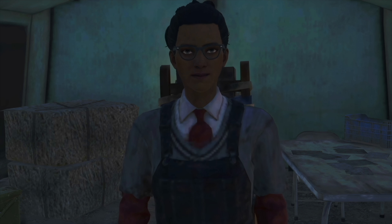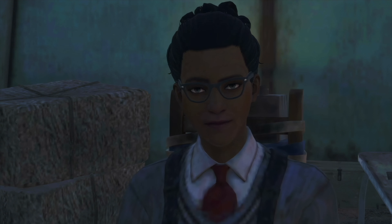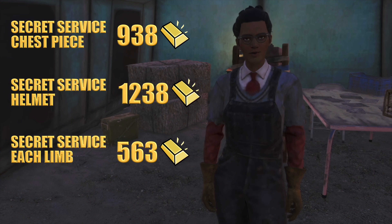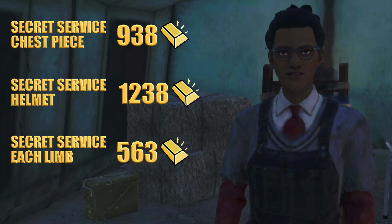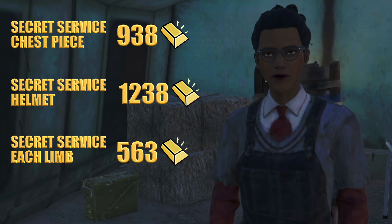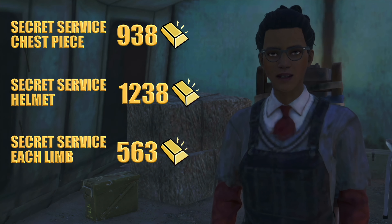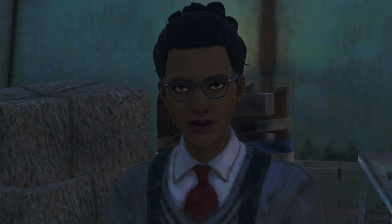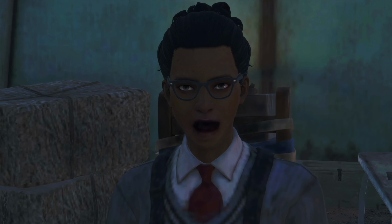Wow, Tommy. I love hearing your stories. Now I know how you got that scar on your shoulder. The Secret Service Armor Set provides exceptional protection against both ballistic and energy threats. The chest piece costs 938 gold, the helmet 1,238 gold, and each arm and leg piece 563 gold. This set is engineered for individuals who frequently navigate high-risk environments, offering unparalleled defense in critical situations.